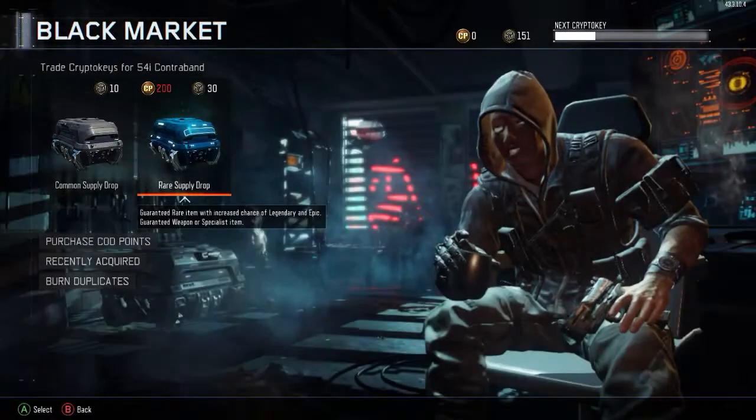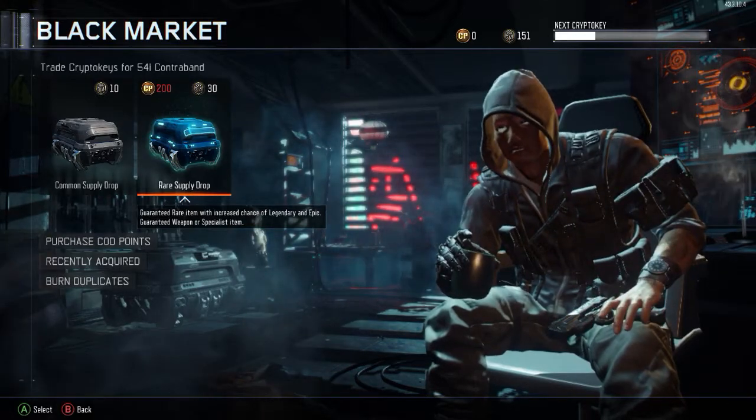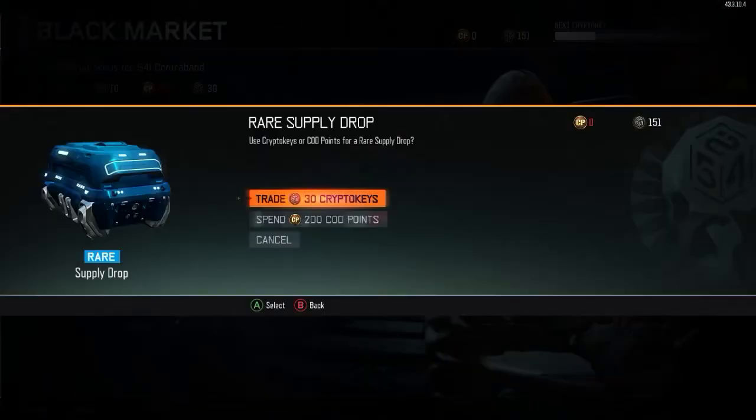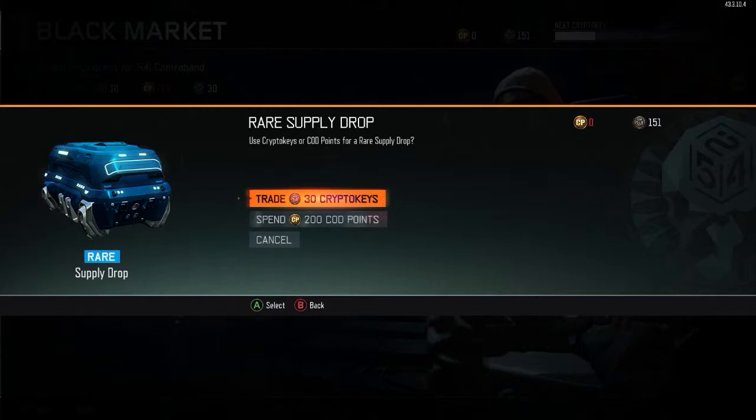We're gonna get five of these rare supply drops. This should be pretty decent - you automatically get rare supplies drops so there is a chance we might get some other rare stuff as well. You're guaranteed one rare item at least, so here we go.